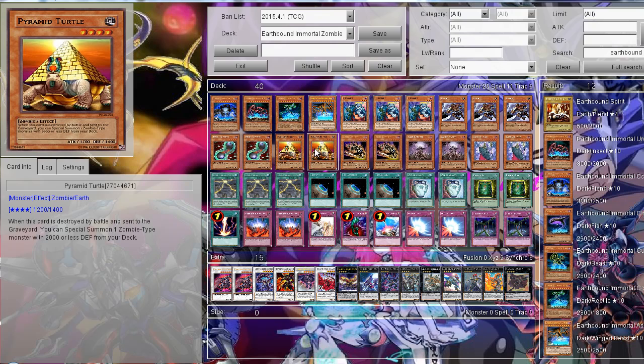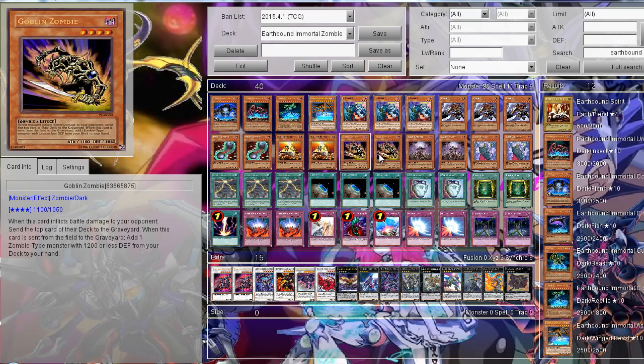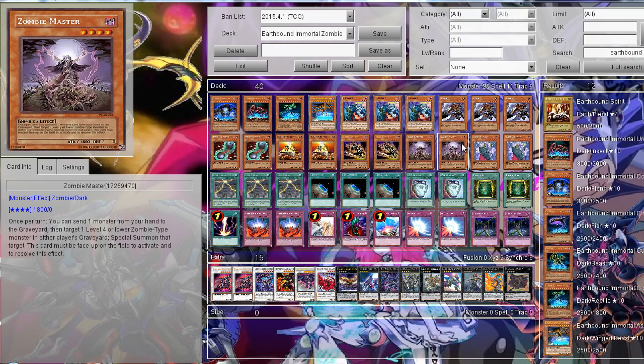Two Pyramid Turtles to summon out your monsters from the deck — of course it only triggers when it's destroyed by battle, so you can get Double Coston, Uni-Zombie, or anything like that from the deck. Then two Coinsomni to search out monsters like Uni-Zombie and combo with it to make level 8 Synchro plays, getting another Uni-Zombie from the deck. And then two Summy Master for rank 4 plays.